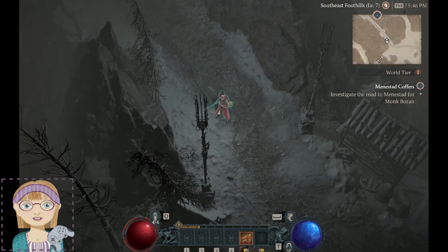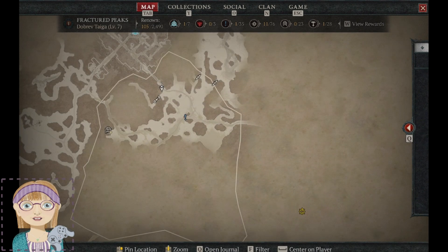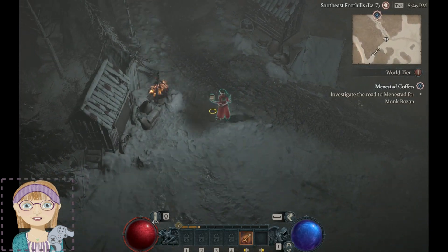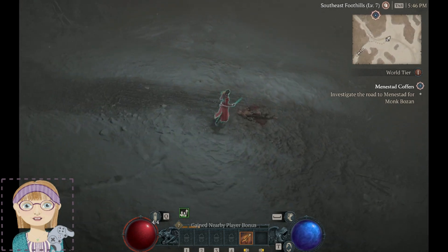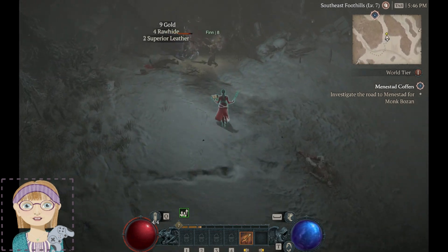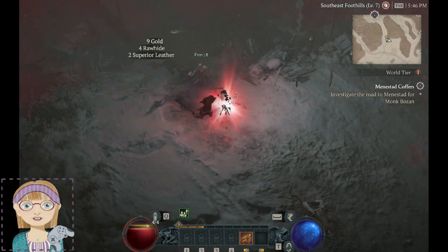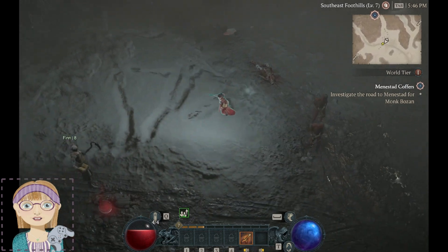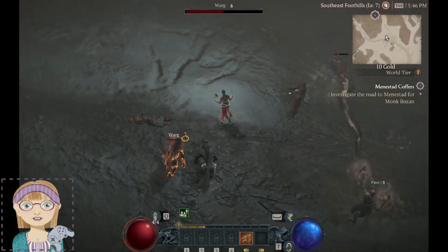Where are we headed? We're headed out this way somewhere. It looks like we have other places to go before we get there, because of course we do. Let's see how she plays — I've got her up to level seven already, so I spared us all the misery of having to go through the intro. Looks like somebody else is here — hello, random person. I hope you're having fun.